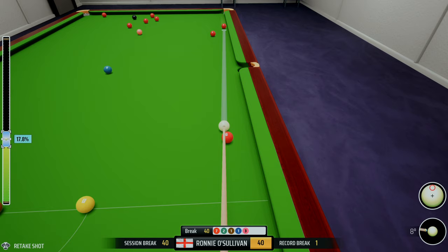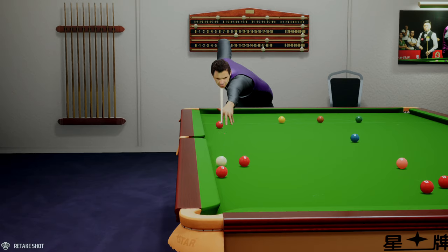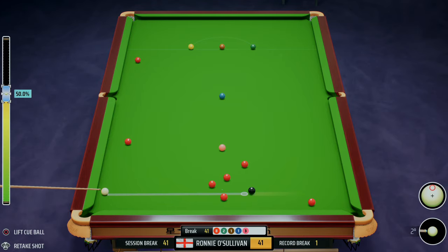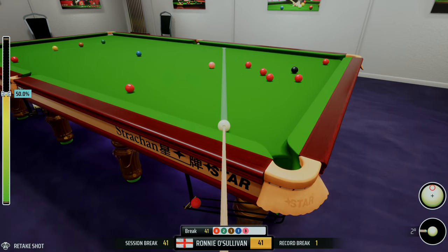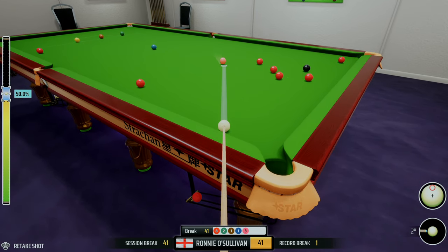There you go — that's what we wanted. We're already at 41 points. We put some high-value balls in, although we took a couple of greens and a brown.